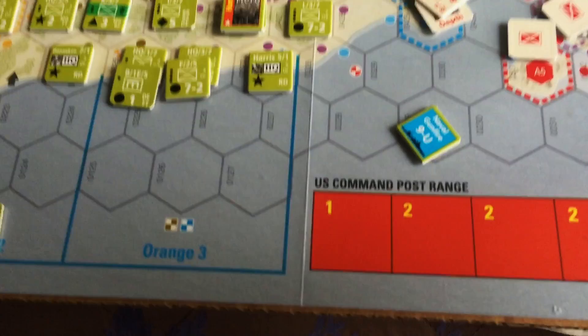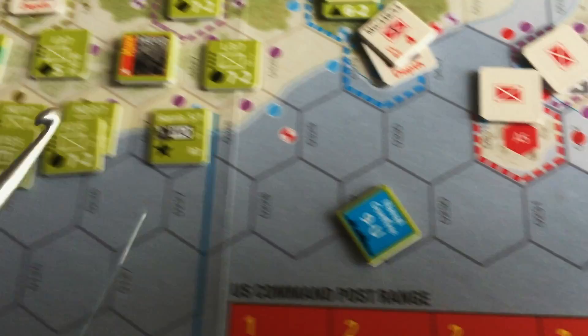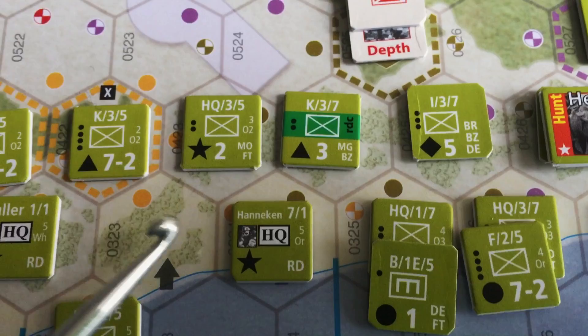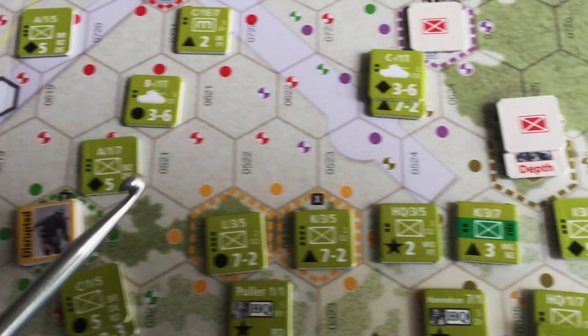Later in the game you can turn your HQ units into command posts. If you do this effectively, each turn you have command posts established you move the command post marker up, extending its range. The longer you have a command post established, the wider its range gets, and units within this range fall into the free action category. So you can do more and more — but you have to be properly positioned, and that is a long-term goal to keep in mind.